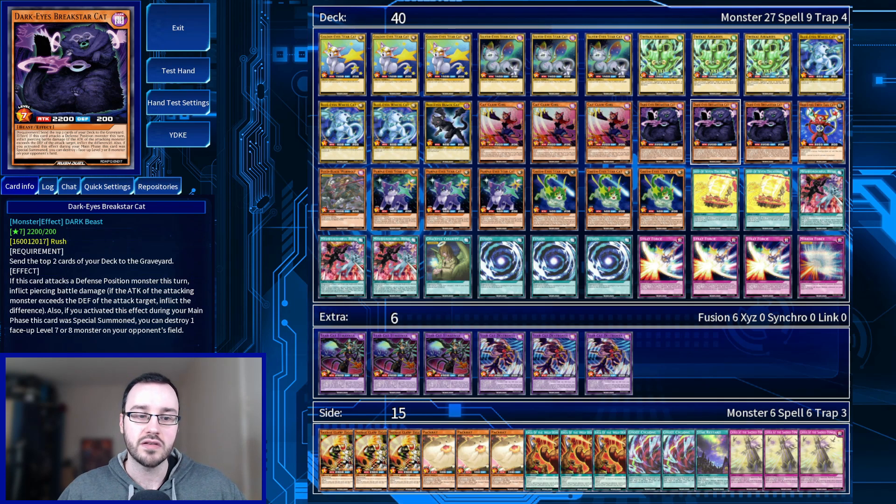Next up, Dark Eyes Breakstar Cat — send the top two cards of your deck to the graveyard, which is very relevant for getting cards in the graveyard. If this card attacks a defense position monster, it inflicts piercing damage. It only has 2200 attack, which is a drawback. Also, if you activate this effect during the main phase on the turn this card was special summoned, you can destroy one face-up level seven or eight monster on your opponent's field. Getting rid of sevens and eights can be super relevant, so this card leans towards being pretty good.